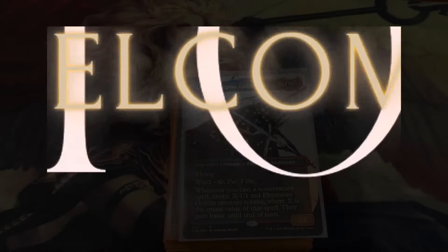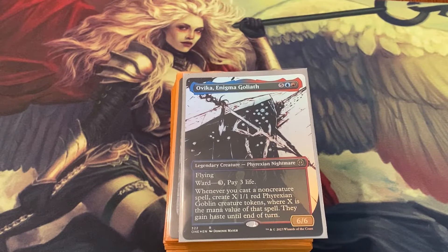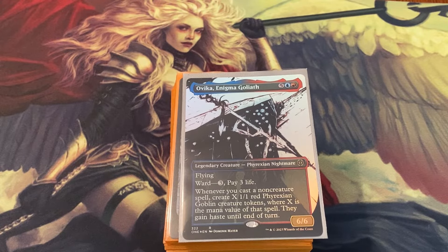Hello my friends, welcome to the Commander's Crypt! Today I've got an awesome video for you. I've got a casual deck I really like — Ovika, Enigma Goliath. It's a 4/5 flying, ward 3, pay 3 life. Whenever you cast a non-creature spell, create X 1/1 red Phyrexian Goblin creature tokens where X is the mana value of that spell. They gain haste until end of turn.